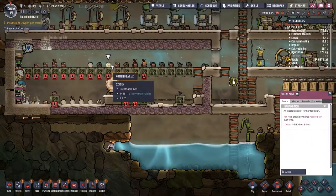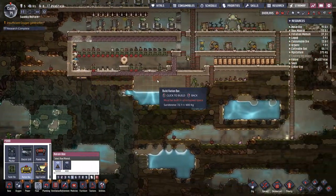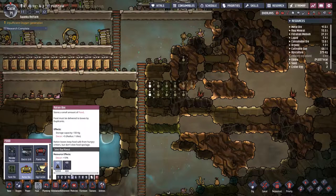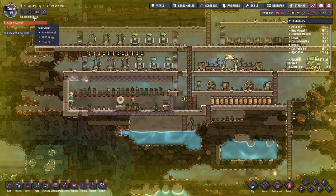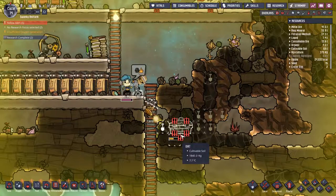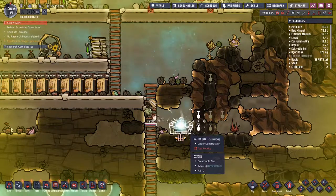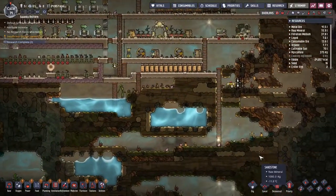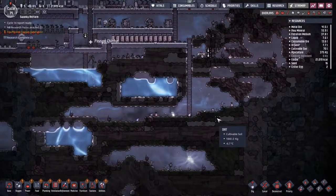Once it gets hot enough and I put the temperature control in it'll stop heating up. Rotten meat, rotten meat - I haven't got anywhere to store food, I forgot! Sort of like that cold down here - yeah it's cold. Let's do that now and change that to priority nine. Let's see how they go - cut through that and someone will pick it up. We do need to put the polluted dirt and water somewhere - I'll probably put it off to the side away from everything.